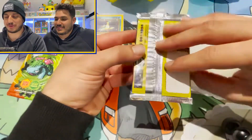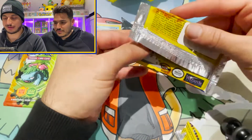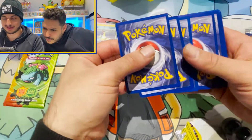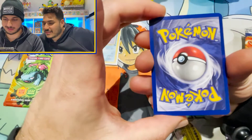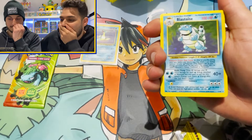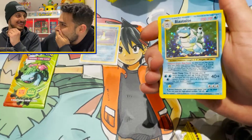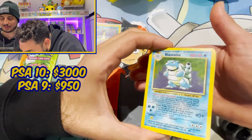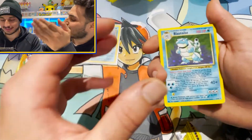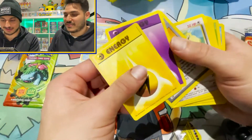Let's go Base Set opening — think about how big this opening is right now. Okay, that wasn't the cleanest rip but we'll go for it. How does she look? One, two, three — she feels nice, feels legitimate to me. I get so worried every time. Tap tap tap, let's go. I'm not opening Base Sets — oh my god, I don't know what just happened. I don't know if they're print lines. Come on, this is so frustrating, how does that happen again?